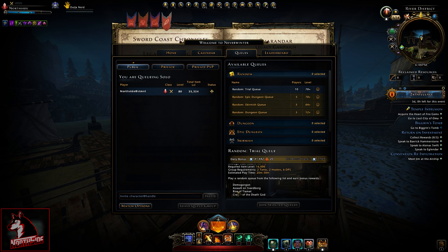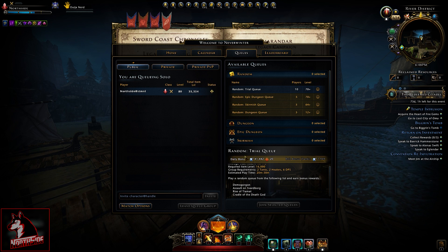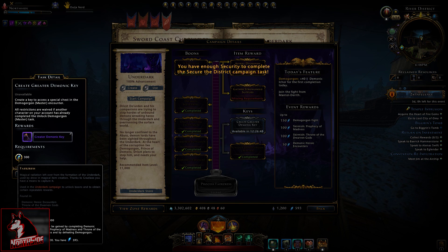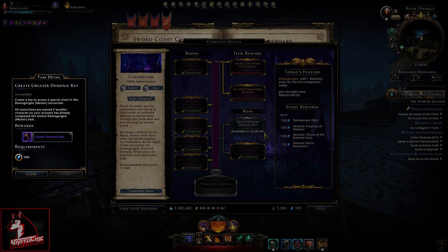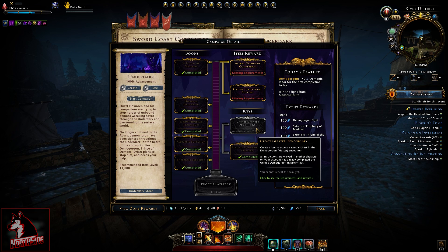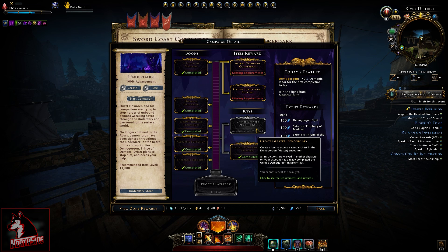The random trial queue includes Demogorgon, Asylum of Svarborg, Rise of Tiamat, and Cradle of Dead God. For example, in Underdark, the greater demonic key requires Firesness. In order to make that, it goes on a cooldown — mine is currently 12 hours 26 minutes, so I already made mine. You cannot bypass that; the only way is to use legendary keys. I have legendary keys but I refuse to use them — tell me in the comment section how it's going for you.